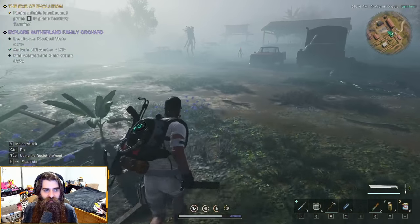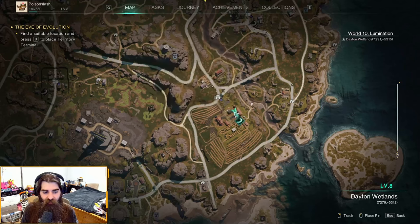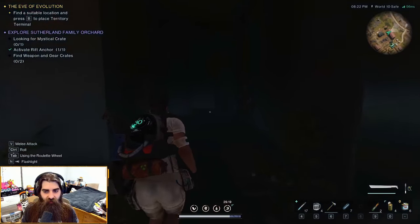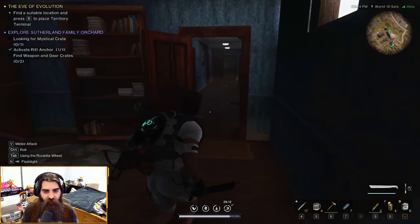For the Sutherland Family Orchard gear crates, you're going to want to go in the corner right above the little rift anchor. It's in this barn building — it's a long one right here. I'm going to go in the back through this door up here and build a staircase up here.